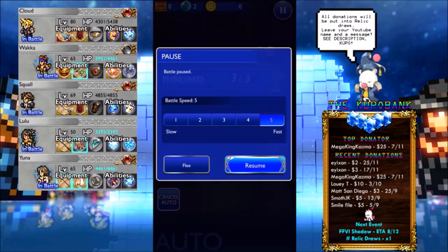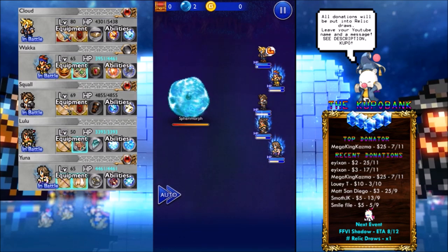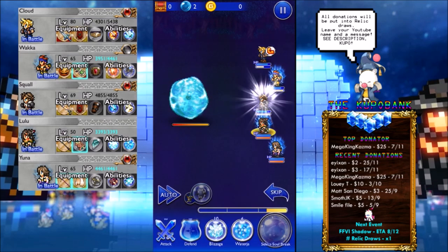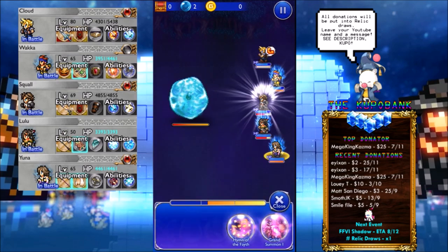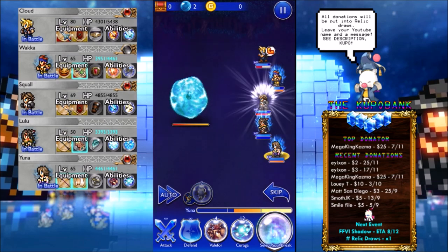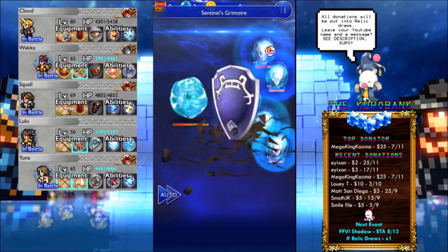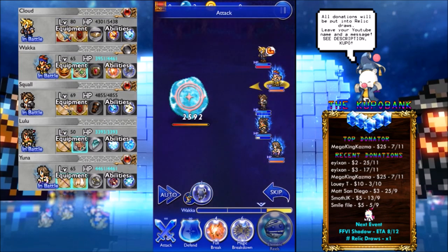In this elite he has 8,000 HP, so a bit less. The main attack to look out for is Press. To find out his weakness, I'll use Sentinel's Grimoire — you attack him and when the attack goes through you can see what he casts. He cast Blizzard, so his elemental weakness is fire. Cloud is badly out of position though.